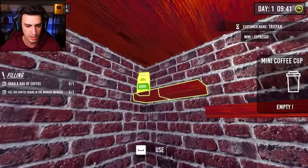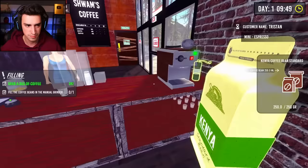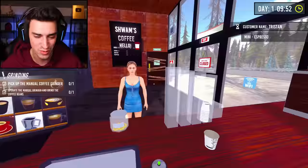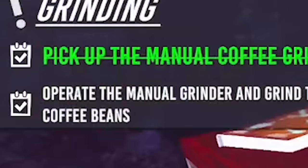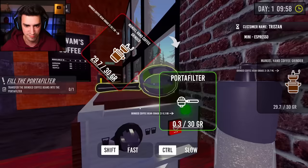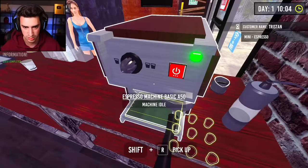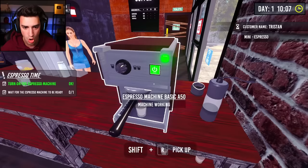Now I'll fix this up right now. Grab a bag of coffee - that's the one thing I have. Fill the coffee beans in the manual grinder. Hello, manual grinder, we are filling it up. Put that back on the shelf. How's your day while you're watching me do this? I would not want to work in a restaurant. This is stressful. Pick it up, operate the manual grinder - grind them beans! I just tap E. Beans have been grinded! Fill the portafilter, then place the shot glass. That's what I'm talking about! Press the on button.